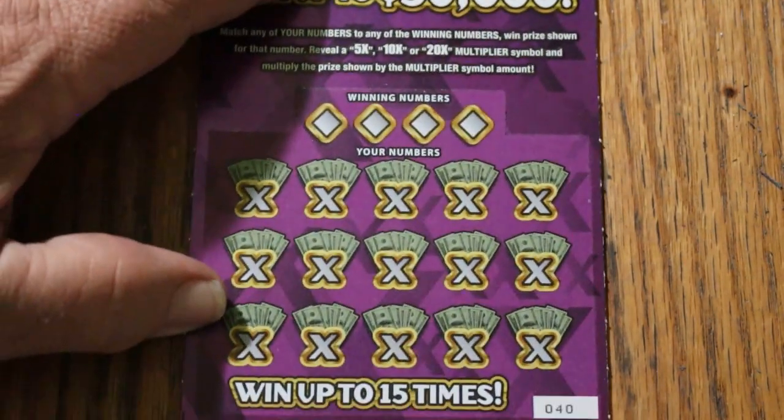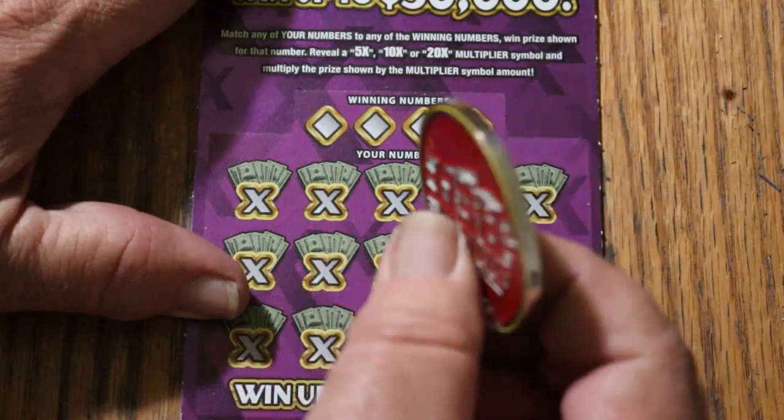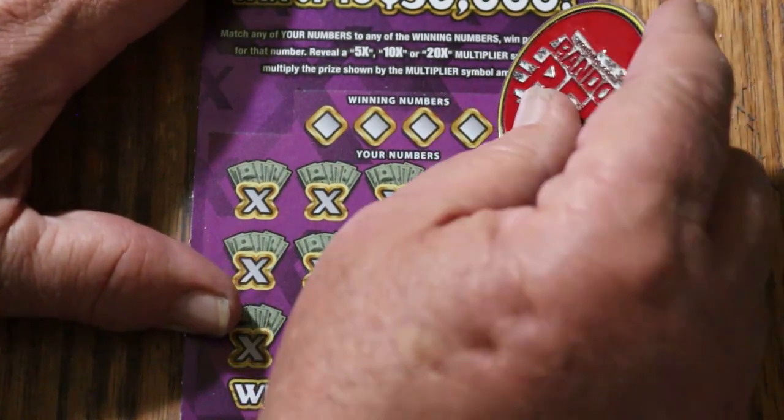We'll start with ticket 40, working our way up the mountain. Here we go — we'll use Random Red's double R coin, the Rolls Royce coin I call it. Let's see how we do.